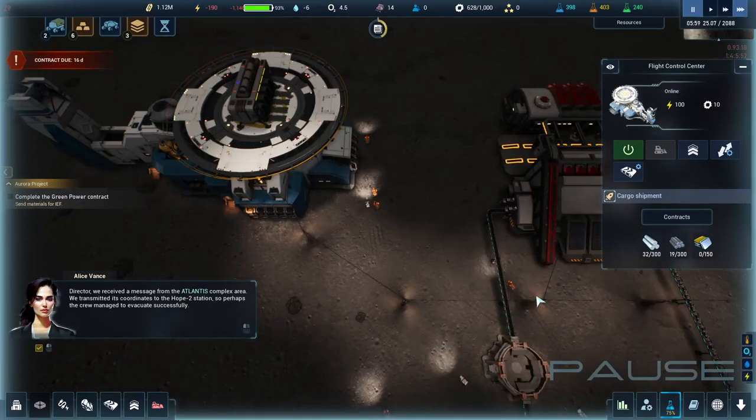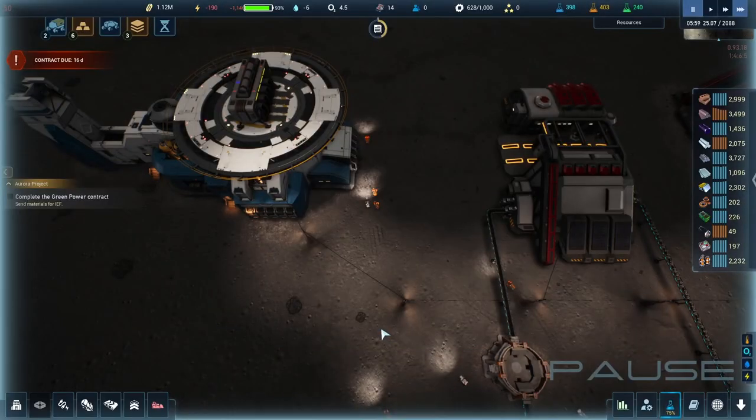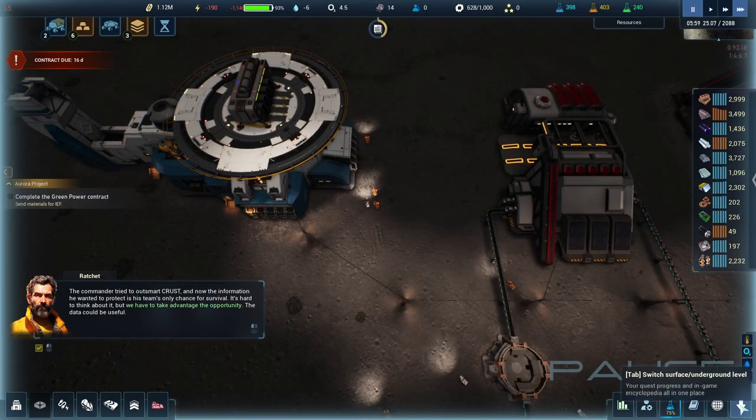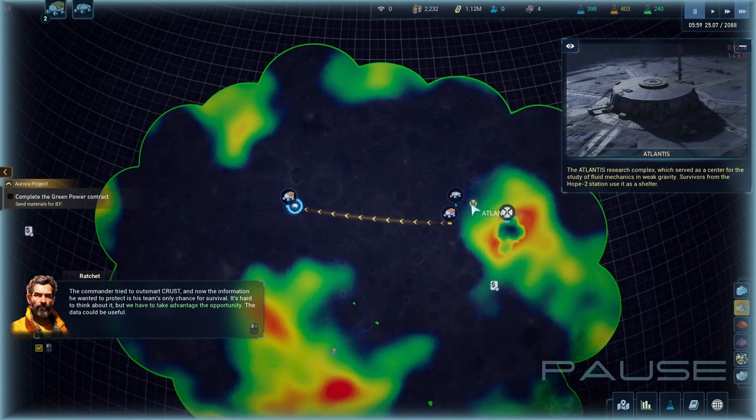Director, we received a message from the Atlantis complex area. We transmitted coordinates to the Hope 2 station so perhaps the crew managed to evacuate successfully. CRUST tried to outsmart us but now the information they wanted to protect is their team's only chance for survival. The data could be useful — we have to take advantage of the opportunity.